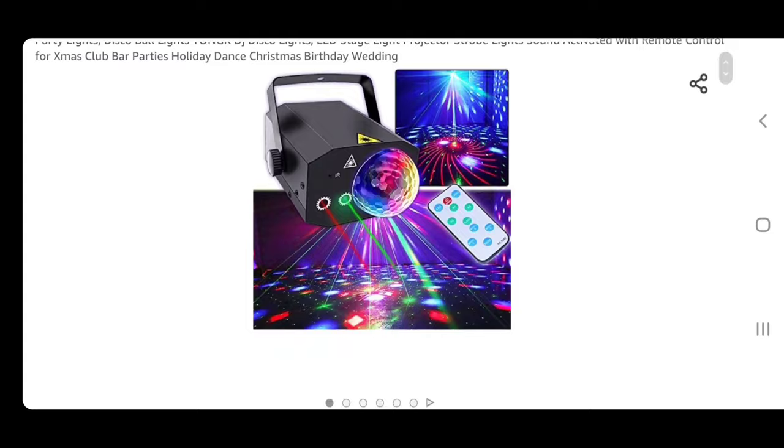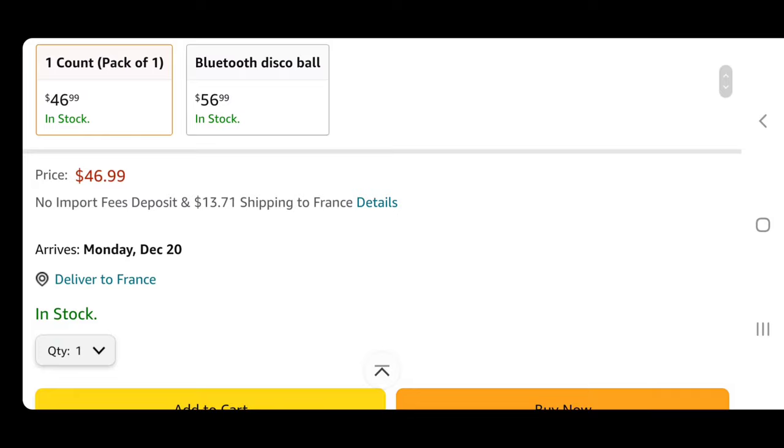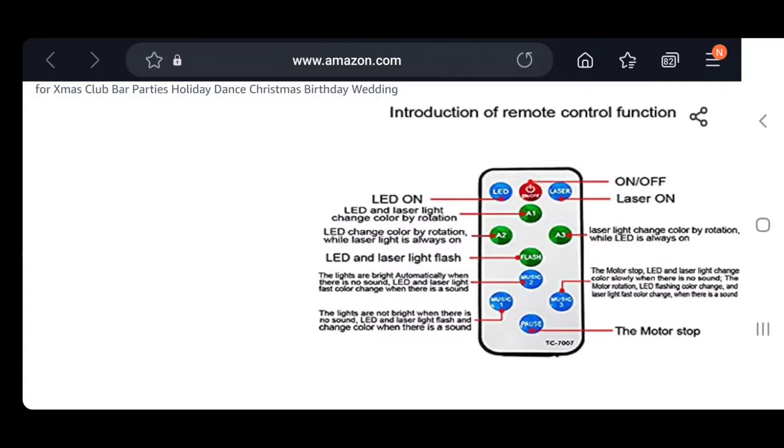With the fog machine it makes it work twice as nice. At $46.99 it's a little bit of money, but if you want that pop and that flavor, I highly recommend it. It's got a disco ball in it and it's got the strobe lights in it. You'll see some pictures of the light show. Control works good — shows you a video just like I've got.